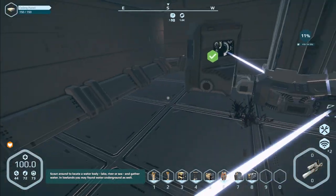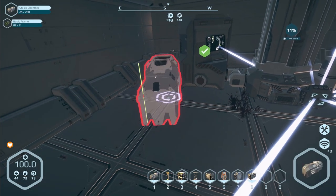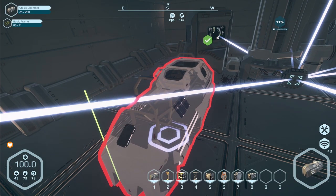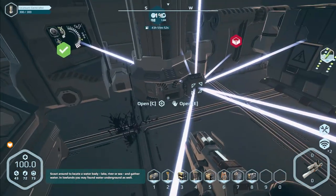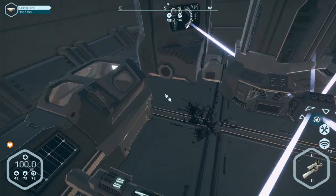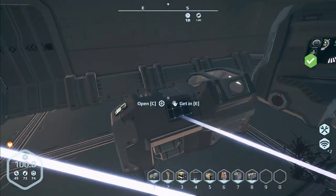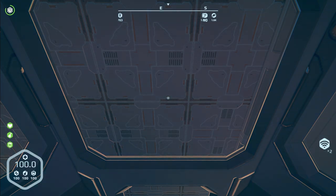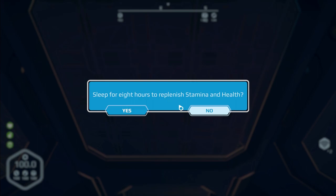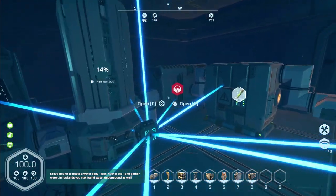We're just gonna put our stasis chamber in here - we need it, it needs to be a thing. Put that right there, that's fine, and build it up - perfect. Now people say if you connect power it actually feeds you too, so we're gonna try this. We're gonna get in here and see if it feeds us. Sleep eight hours - yes! Oh it does - you are in a well-fed state. It does feed you, oh very nice! Let's turn the light on - that's amazing.